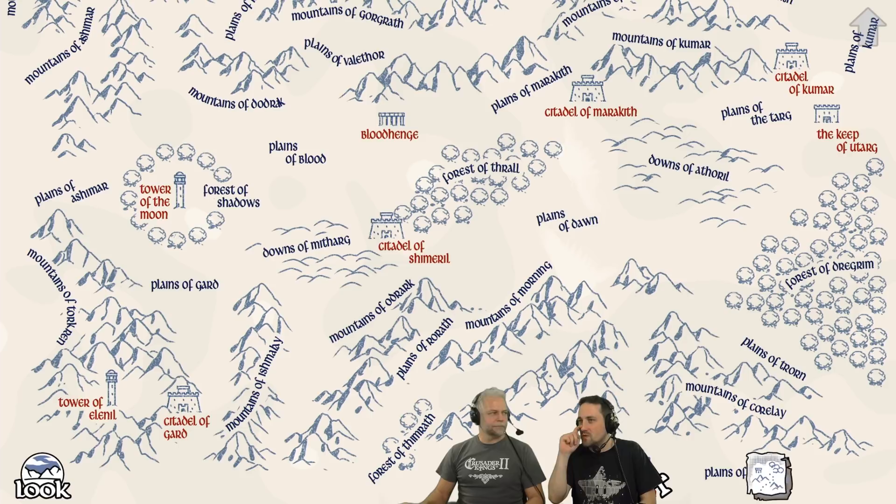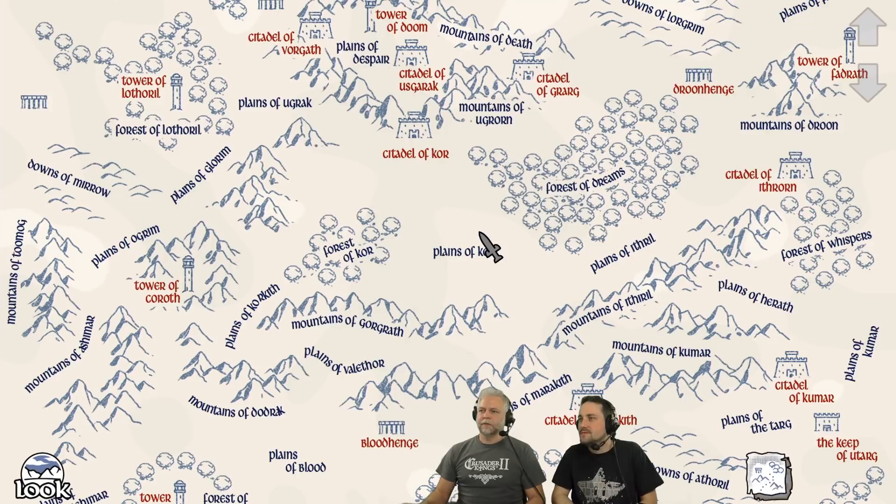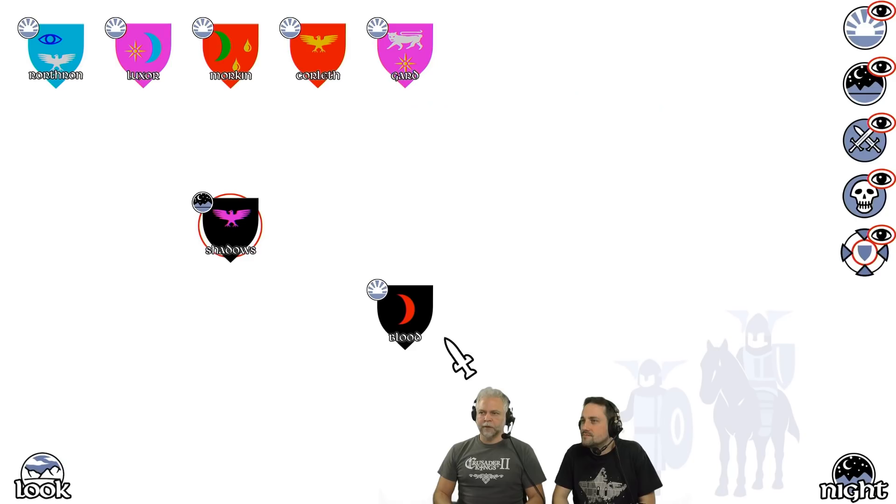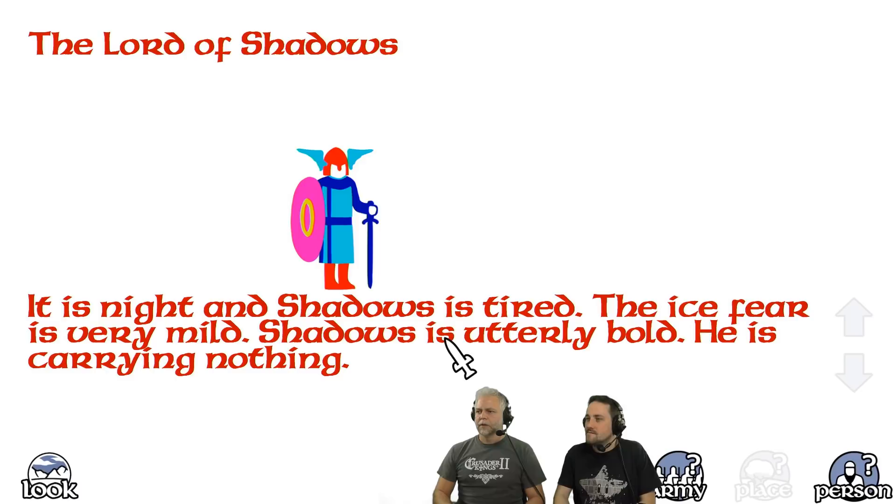The Citadels are easier to defend as well. The black markers are more like plains and woods. I never really preferred the tactic where Morkin goes and picks up the ice crown — I don't think that's very satisfying. I prefer a military victory.